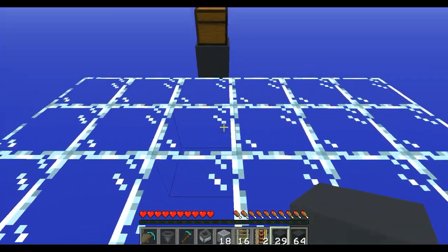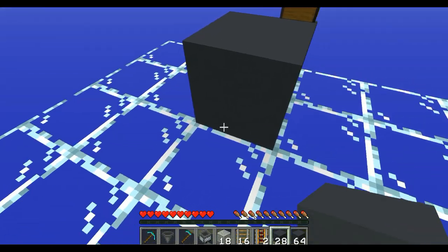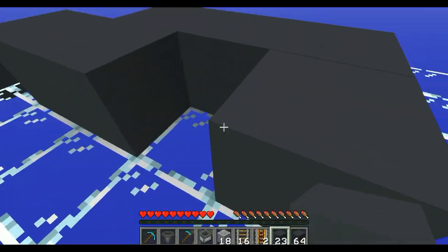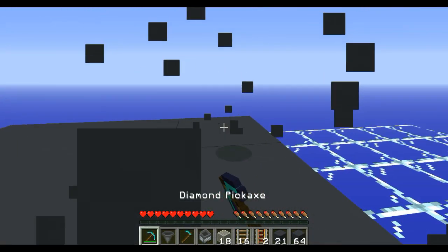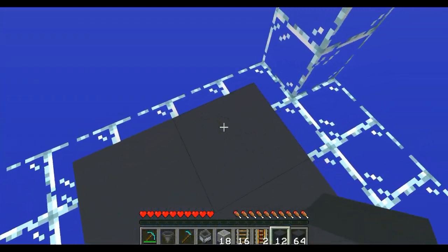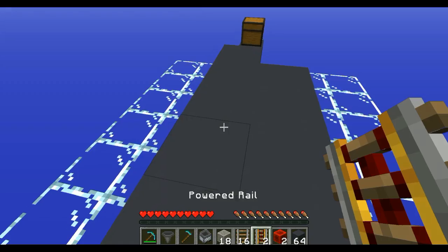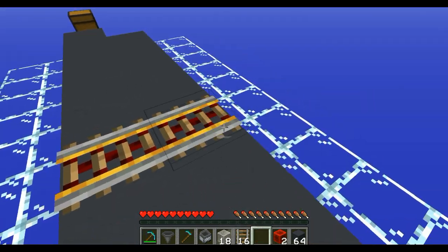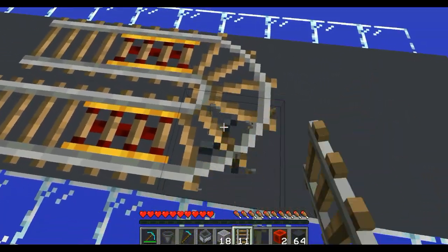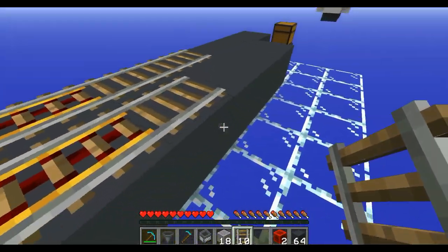You're going to want to start by grabbing your blocks — these blocks have to be solid blocks. Start in the middle of your platform and place a little shape like so, and continue that shape for the entirety of the design, stopping at the end. Now grab your rails — this is where the fun part happens. Grab two powered rails and straighten them out like so. This should work perfectly well with no mishaps.